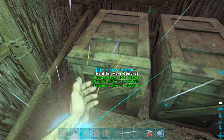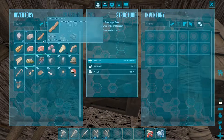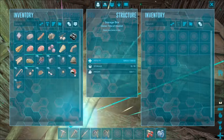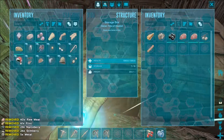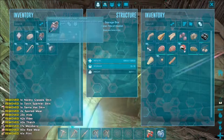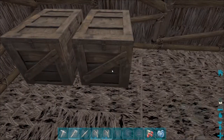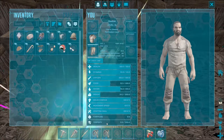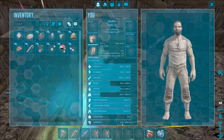Trikes actually have a little bit of armor so they take a little less torpor damage to the head. Torpor is the stat that gets them knocked out — I'll show you that in a second. If you hit I, you can see at the very bottom you have torpidity. When a dinosaur's torpidity fills up all the way, they knock out.